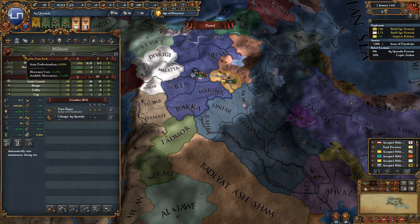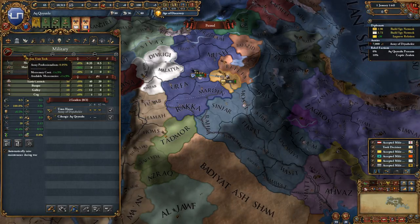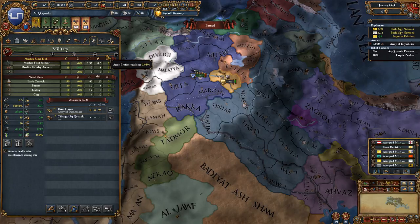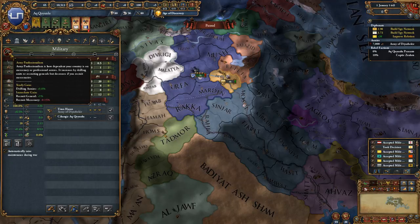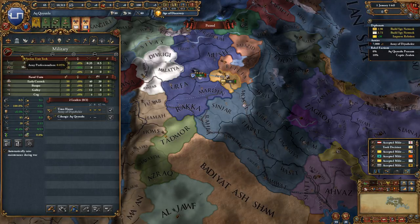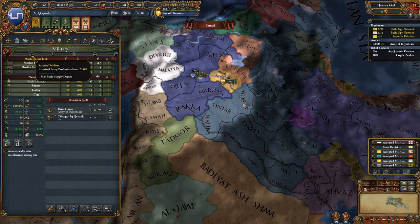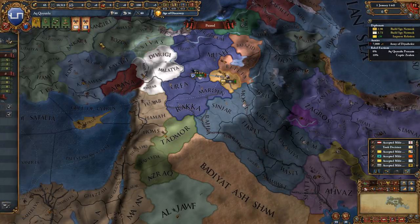Because we're doing a little bit of drilling, we get some army professionalism. At this current threshold it is reducing our mercenary costs and increasing the number of mercenaries available. Over time this changes and I think we get something different as we cross into different thresholds — maybe it makes our troops more effective, or maybe we have fewer mercenaries available in exchange for things like supply depots and garrisons.